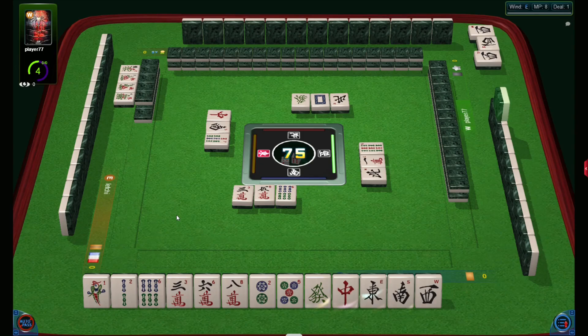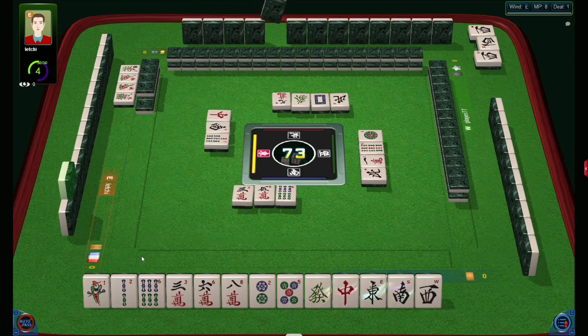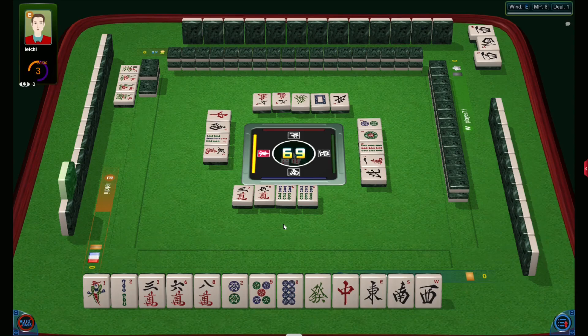I'd better take the seven bams from the wall soon. The problem of knitting is that it may get stuck anytime. I'm three steps behind ready hand — good, now two steps. I need to get rid of two and eight; two-five-eight already collected. That's already collected — very nice. One white discarded, two north discarded.